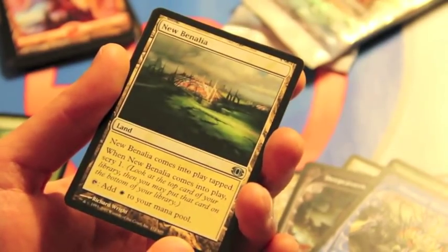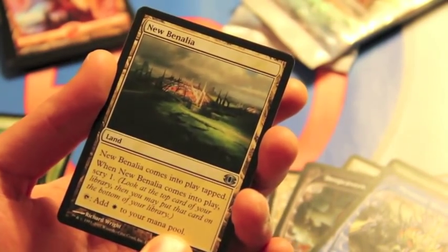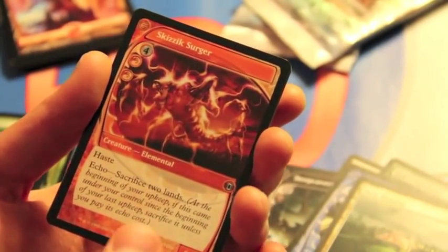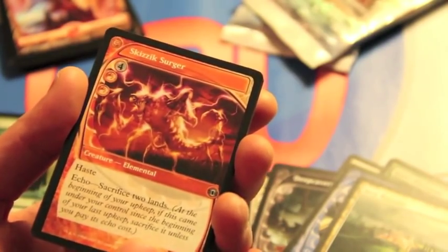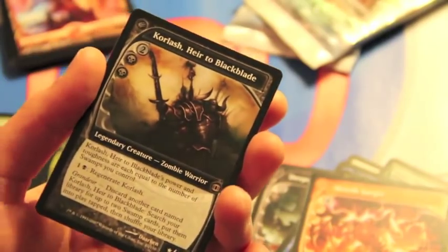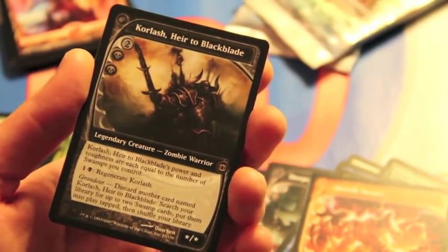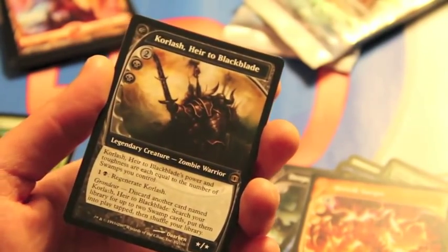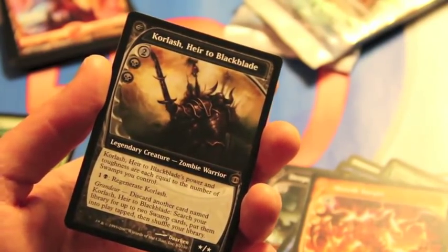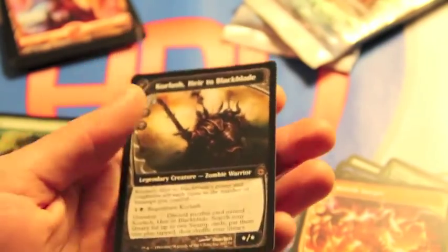Then we have a land that Scryes - I've never seen this one before - New Benalia. Benalia was a place on Dominaria, like a soldier place. I think Girard was from there. Skizzic Surger - check out that artwork, sick. And the rare is Coralash, Air of the Black Blade, really nice general, super cool card, very very nice. Power and toughness equal to number of swamps you control, you can regenerate him which is good in EDH because you don't want him to die easily. And Grandeur - well you can't use Grandeur in EDH, but if you get another card with his name, you get two swamps into play tapped by discarding a Coralash. So basically it becomes a discard Coralash to Black Blade from your hand when you have one in play and get two swamps tapped - which is a nice ramp card. Super very cool card, and ironically he's actually on this pack over here.